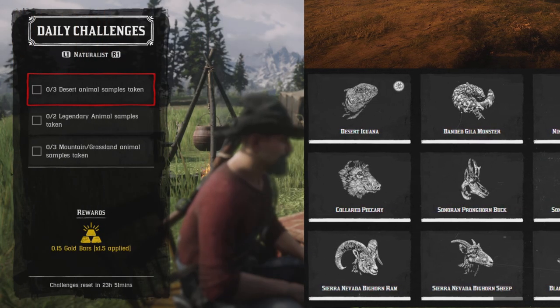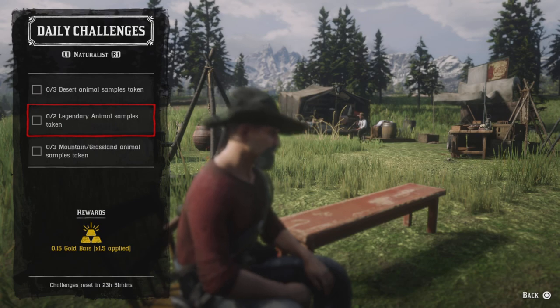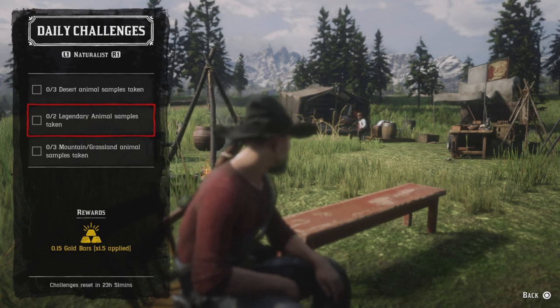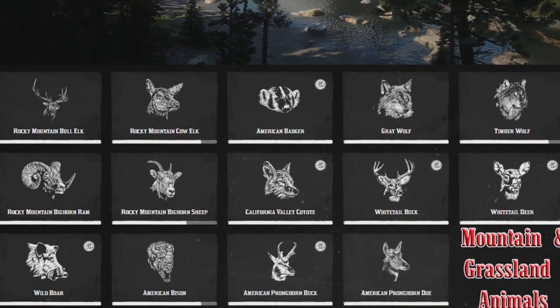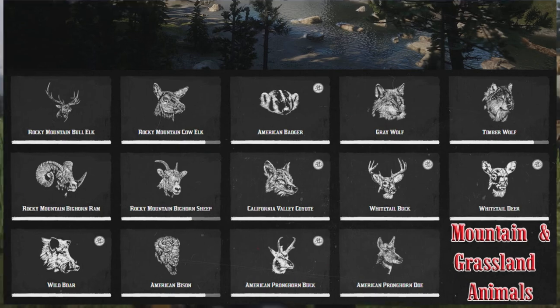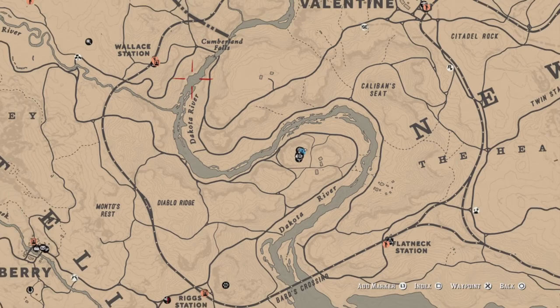Three desert animal samples - just sample three desert animals that you see here on screen and that challenge will be completed. Two legendary animal samples - go up to her and request a legendary animal mission, see your legendary animal, take a sample, do two and that challenge will be completed. Three mountain grassland animal samples - sample any three mountain grassland animals shown on screen and that challenge will be completed.